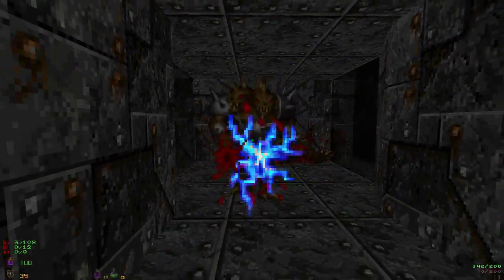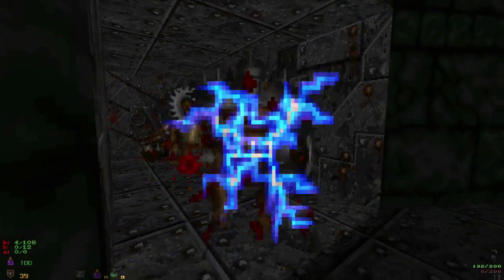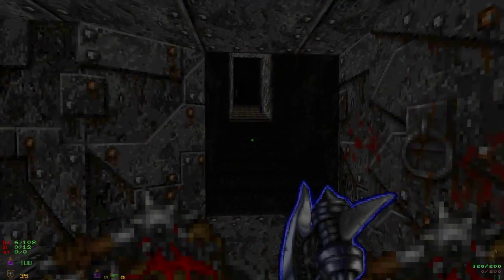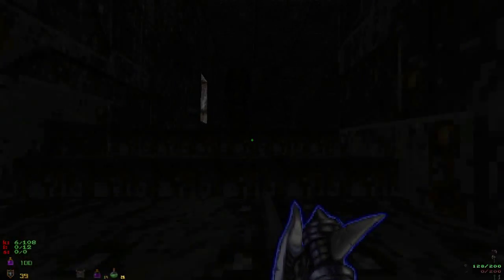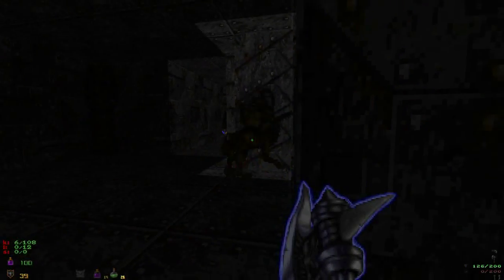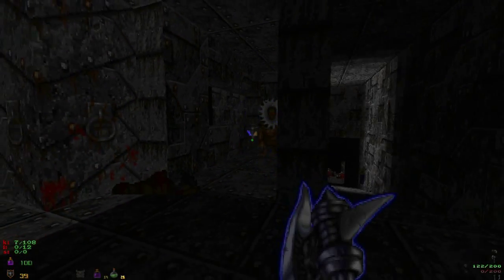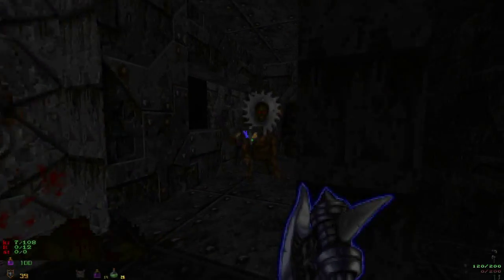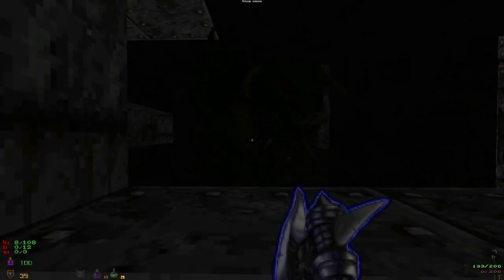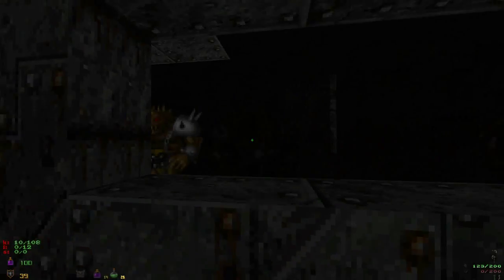We have a new enemy here — Centaurs — that can block with their shields, which is really quite annoying and slows the pace of the game down considerably. But with the fighter they're not too bad. If you were the Mage at this point, you'd probably only have the starting weapon — the Sapphire Wand, I think it's called — which does very little damage and is pretty much guaranteed to stun them every shot. So fighting Centaurs as the Mage at this point is really quite a pain.